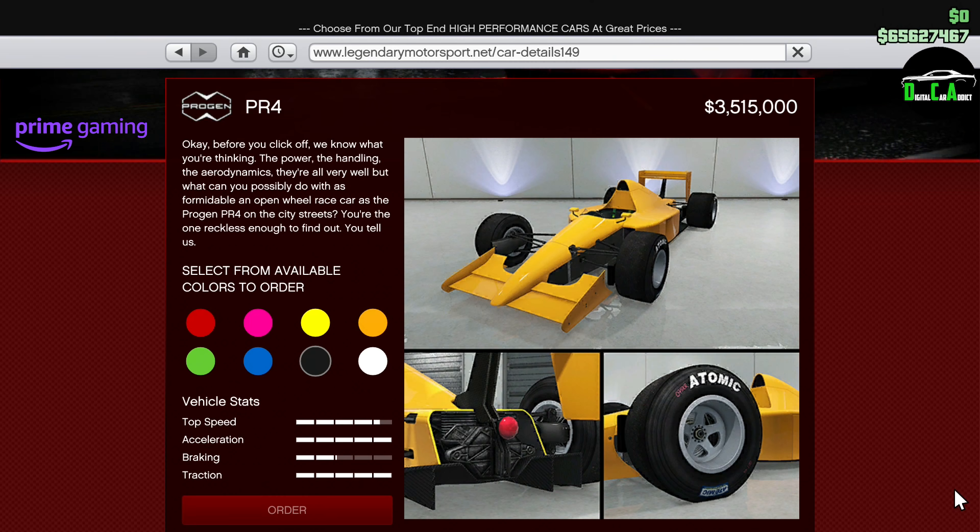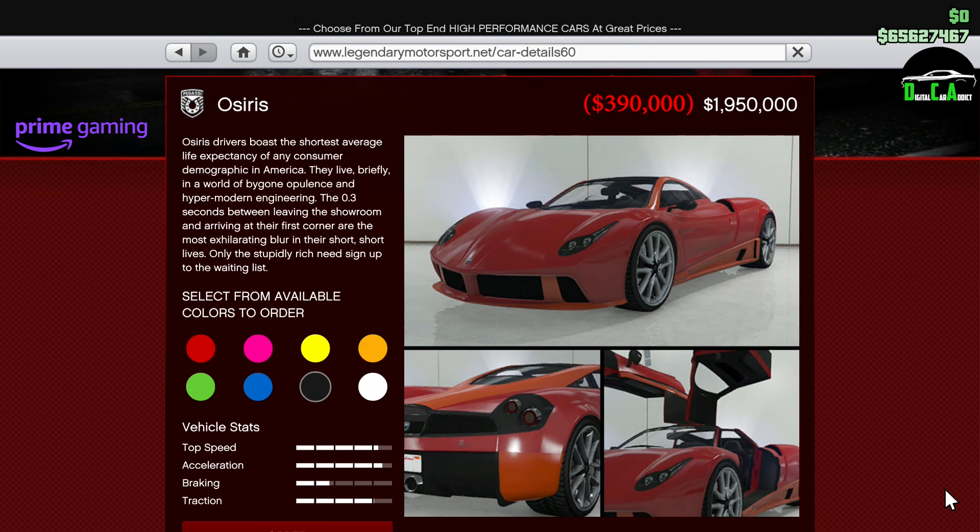Moving on to Prime Gaming Discounts for Prime Gaming Members only — I'll leave instructions in the pinned comment on how to become a Prime Gaming Member if you aren't already. We have 70% off the Progen PR4. F1 cars in general are awesome, and the PR4 is one of the best, though the Benefactor BR8 does get better lap times around most tracks. At this price, it's a very good deal. Next up, we have 80% off the Pegasi Osiris. This car is in the supercar class and used to be one of the fastest cars in the game when it released about six years ago, but we now have tons of new cars that are a lot faster. If you want a car just for the looks in your supercar garage, this is a great price.